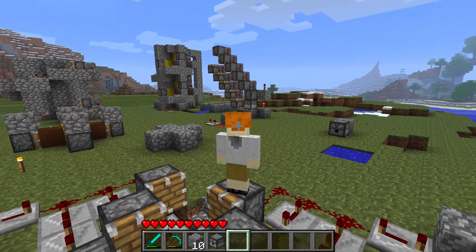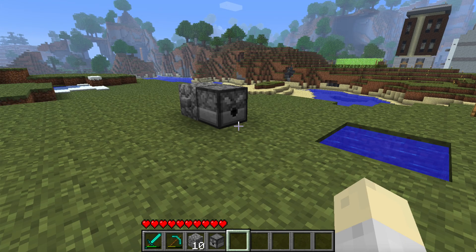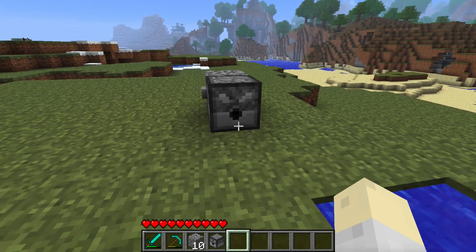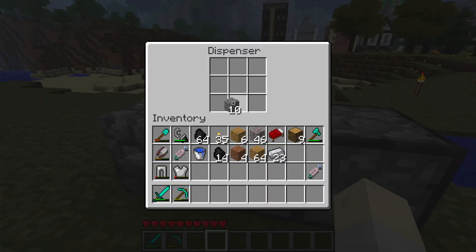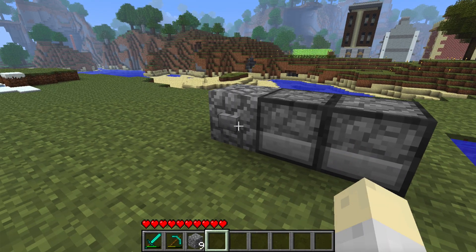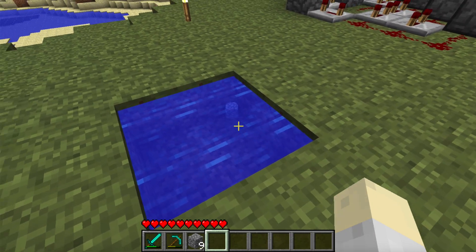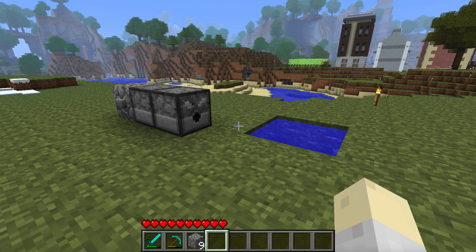Hey y'all. Modern methods of moving items up don't work in Beta 1.7. I'll demonstrate what I mean: droppers don't exist, dispensers can't be placed upwards, they can't even move one item from one dispenser to another, and items don't float either. So all those modern solutions don't work.